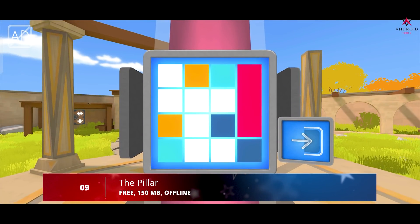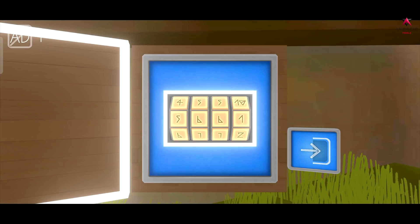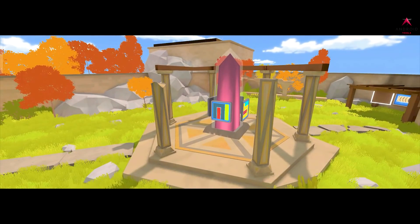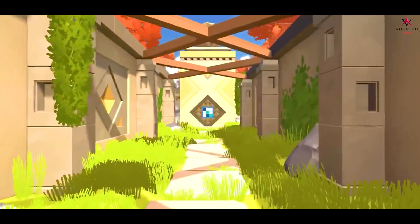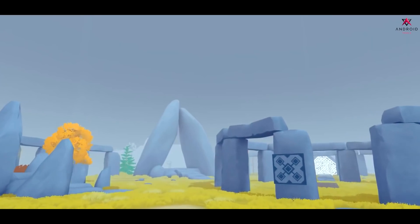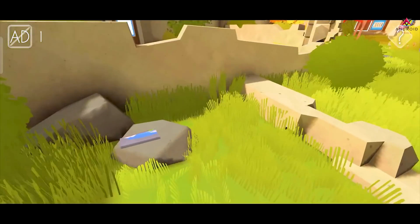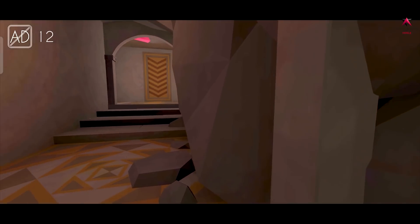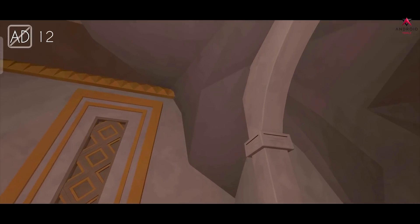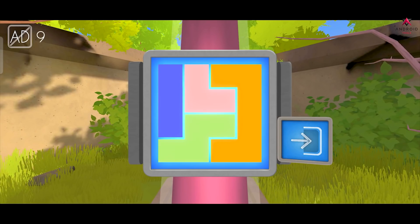Moving on to number 9, we have The Pillar. The Pillar is a first-person puzzle game that's openly inspired by The Witness. Here you get to move freely around a beautiful setting while solving tons of puzzles and trying to figure out where you are and what's happening. When you're not solving puzzles directly, you can move your avatar with your left thumb and look around using your right. Most of the puzzles include the classic flow gameplay, and as you advance they get more and more difficult.